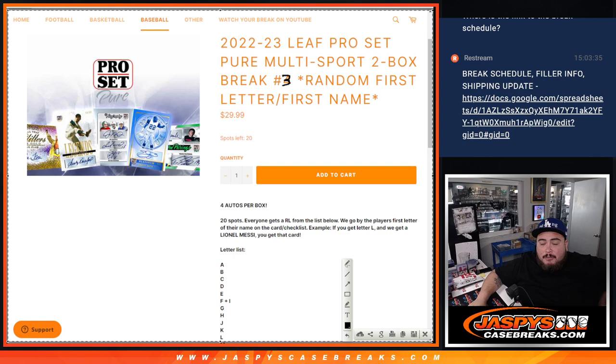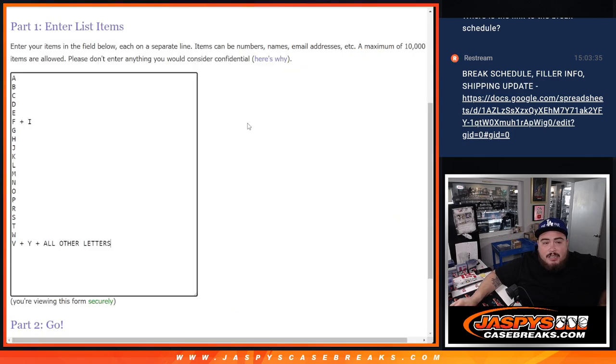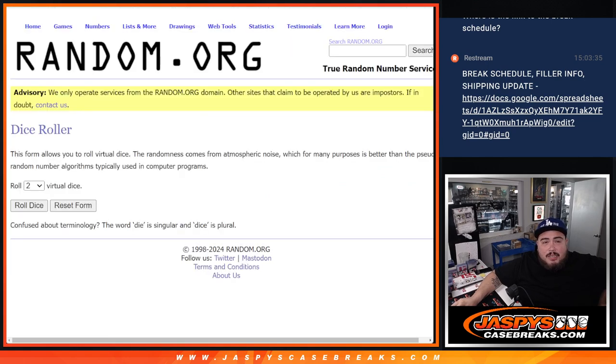Everybody gets a random letter from the list below. We go by the first letter of the player's first name on the card. So for example, if you get the letter L and we pull a Lionel Messi, that goes to you. The whole letter list is here — there are some combo letters and then all the names.